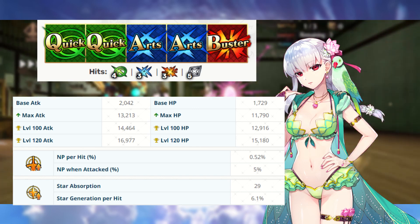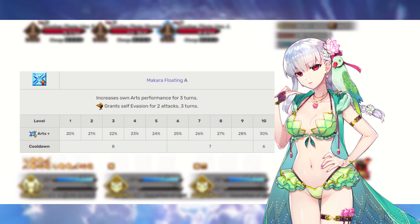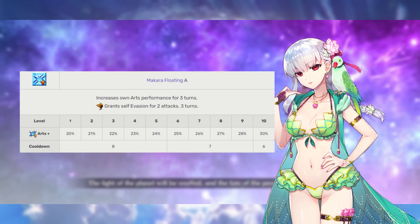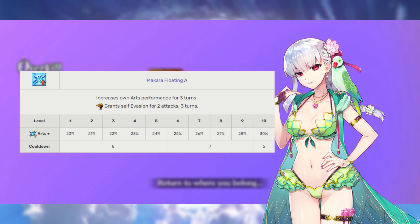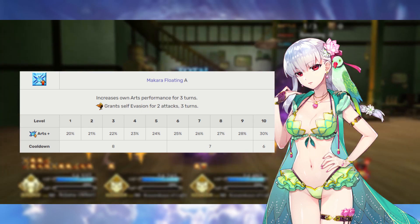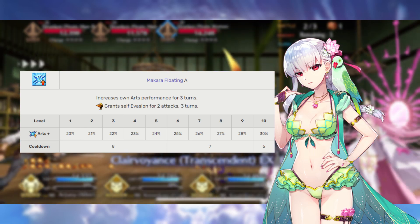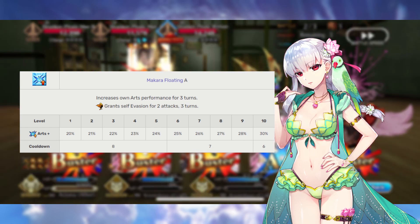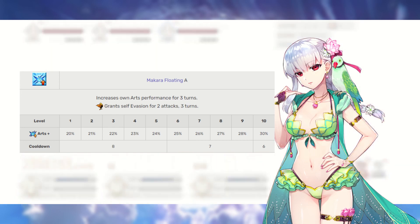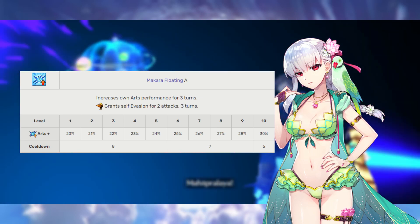Unfortunately, her star absorption is fairly low. Summer Kama's first skill is Makara Floating rank A. This gives her a 20 to 30% increase to her Arts card effectiveness for three turns, and also provides a two-time evade for three turns. The evade is a little bit of extra icing on the cake that can help Kama out when it comes to fighting bosses. Since this already starts at 20% and we only get a 10% boost overall, we're going to max this skill last, as other skills gain far more from leveling them up.